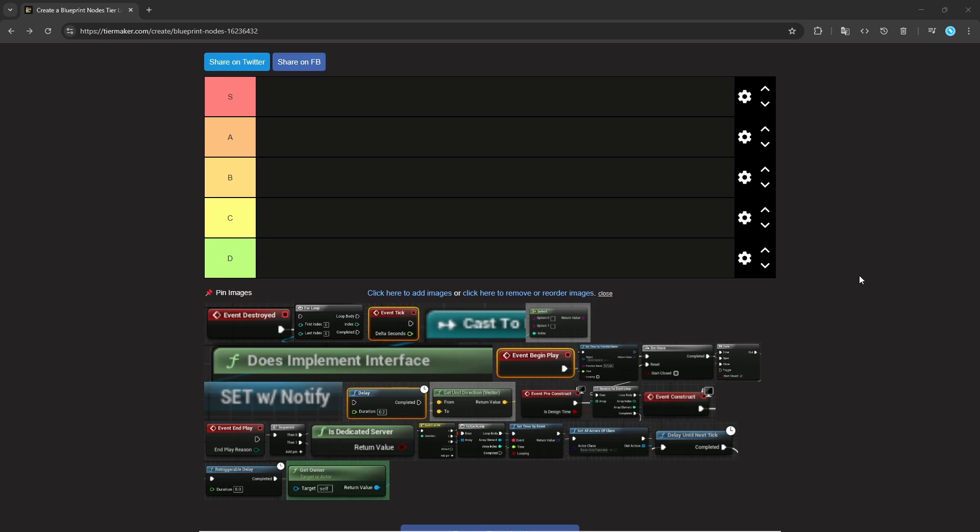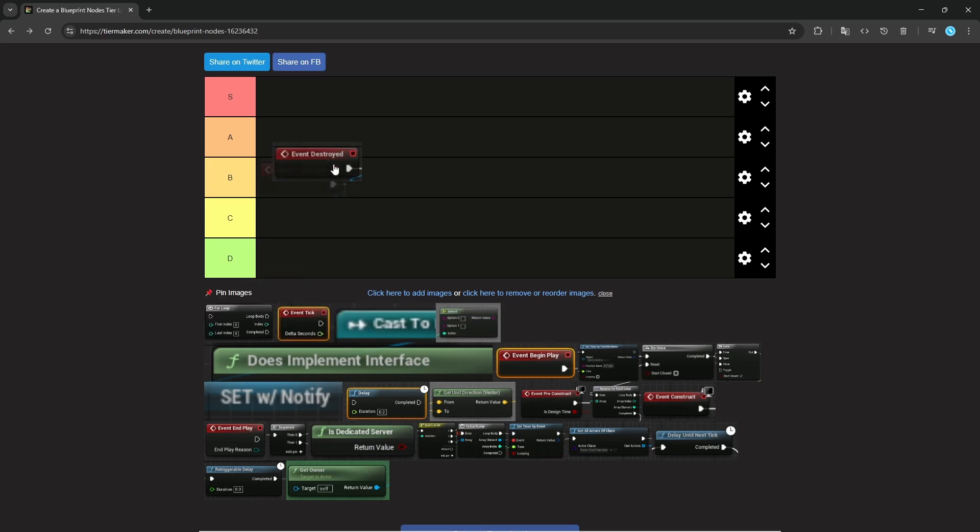The first node is Event Destroyed. This one is obviously nice when you are destroying an actor and you need to do something, but I find myself in actual production when I work on a project, I don't use it that much. Usually you don't have to clean up much stuff from the actor — you have garbage collection and all the obvious things are going to get cleaned. So I'm going to put it at B. Kind of nice to have, but honestly not that necessary.